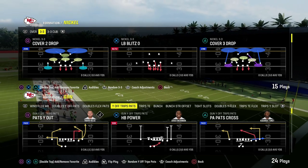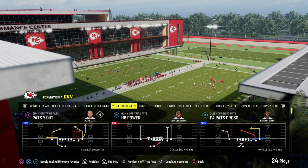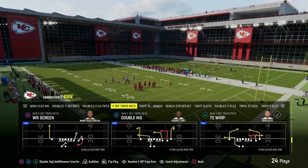I'm going to show you one of the best man-beating plays in Madden 24, and it comes to us out of the U-Trips, or the Y-Off-Trips Pats formation. The play that we're going to be taking a look at today is Titan Whip.